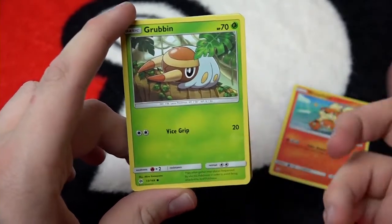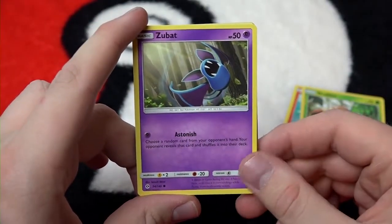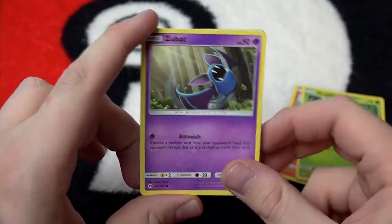I thought that'd be Larvesta, but hey, what do I know? Next we have Zubat with the move Astonish. That light is pretty astonishing.